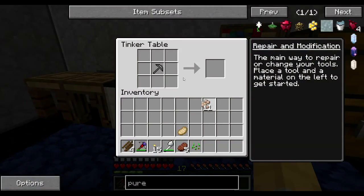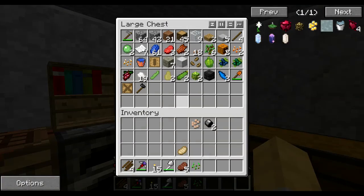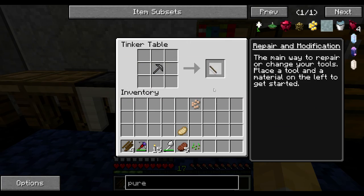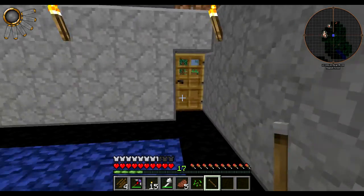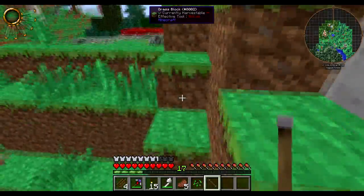I'll just make an iron cap of these — sweet, one, two. And a stick. It goes bam bam — iron one. We need to find some notes though for this, because I don't know where any are.